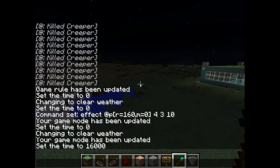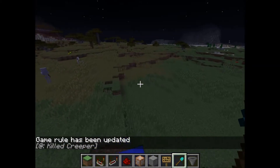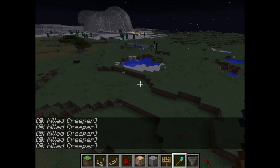Previously I had switched that command off, so I'll just switch command block output back to true. Now I should be seeing 'killed creeper, killed creeper' — and you can see how all the creepers are constantly being killed around spawn. So there's never going to be a creeper explosion close to the base, and if somebody is within 160 blocks of that command block, the creeper will be killed.